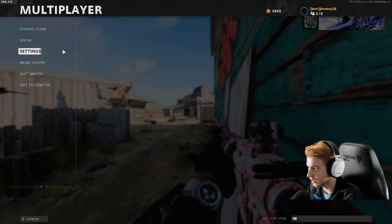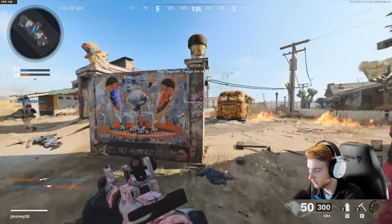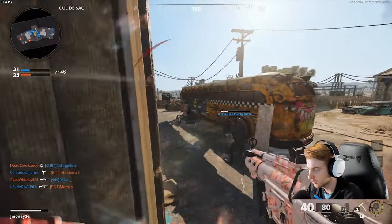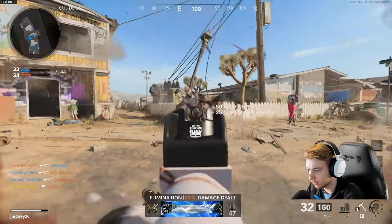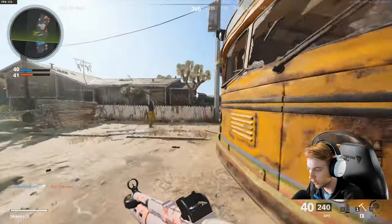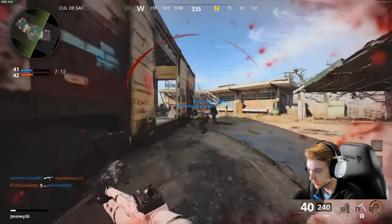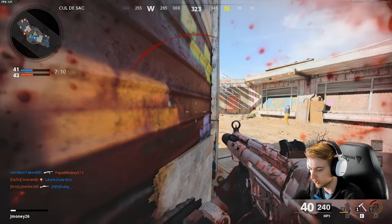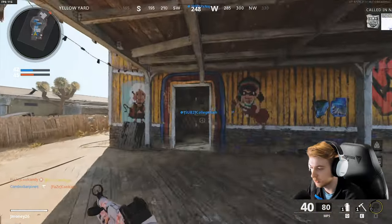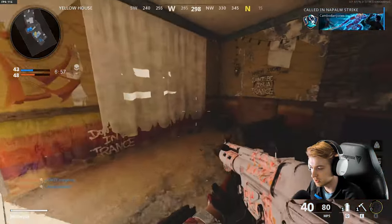These guys are using stuns and flashes of their own, so we're switching over to the Perk Greed build. Now we're only spawning with one stun — and there we go, we get the stun and killed the stunned enemy. The one downfall of a non-Danger Close build is you get one stun to work with; if you miss it, you wait 25 seconds for another, or just die to get it back if you're not too worried about your K/D.